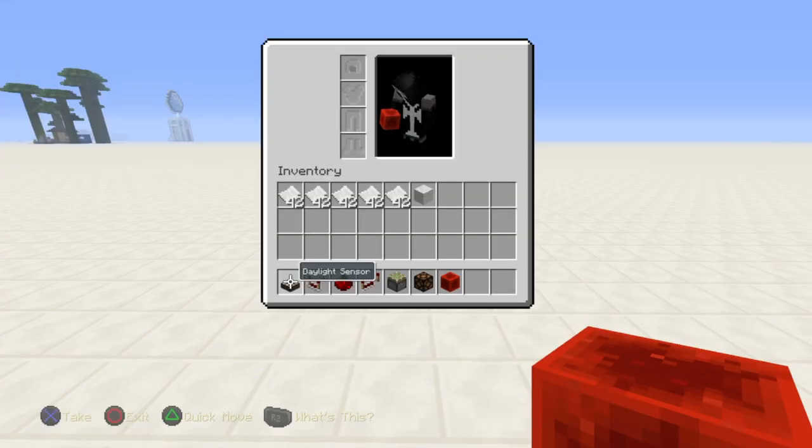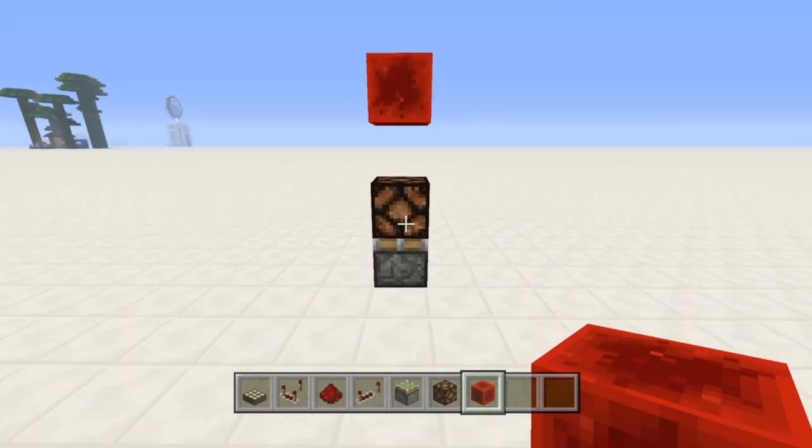So grab a daylight sensor, a comparator, redstone, a repeater, and then a piston, light, and redstone blocker just to show how this thing works.